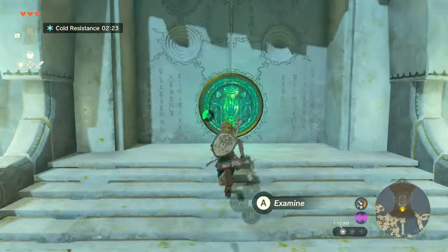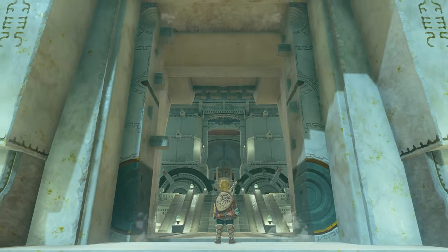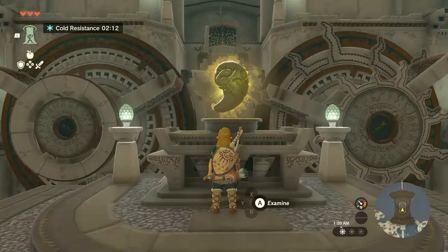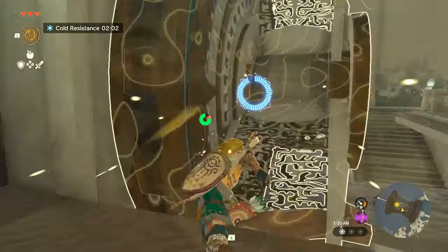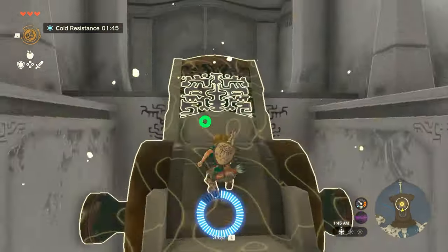Once there, just climb back up to the top and, once again, activate that terminal. Now you can head inside and check out the giant kidney-bean-looking stone to initiate a cutscene with Zelda and receive your fourth ability, Rewind. As the name suggests, Rewind lets you reverse the flow of time of an object. Use this on the water wheels to head up to the goddess statue.